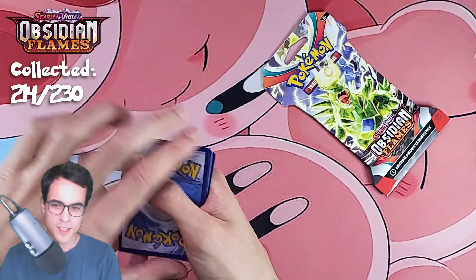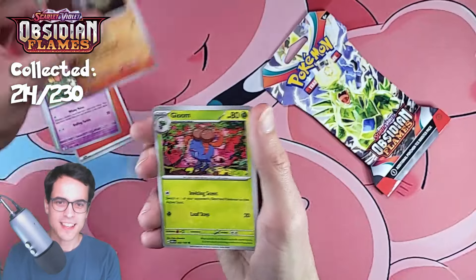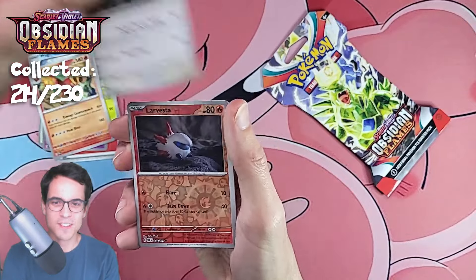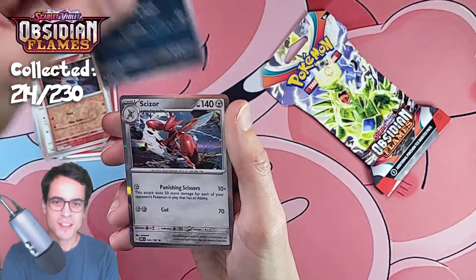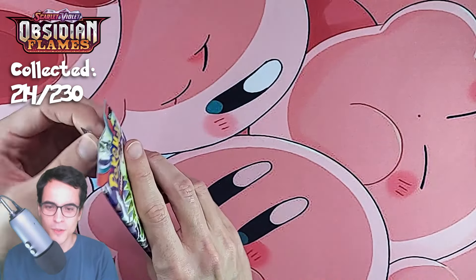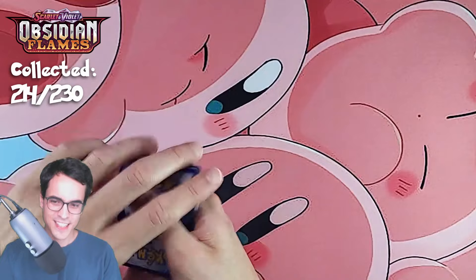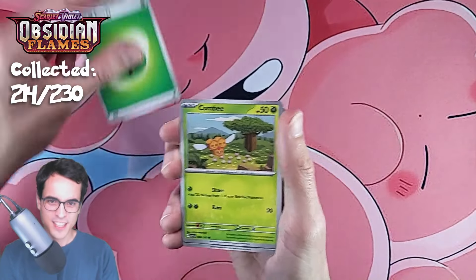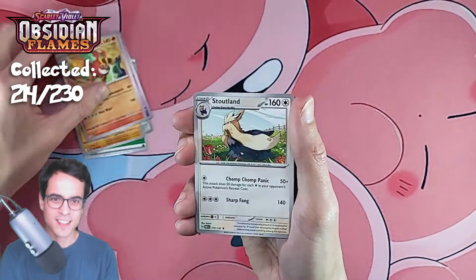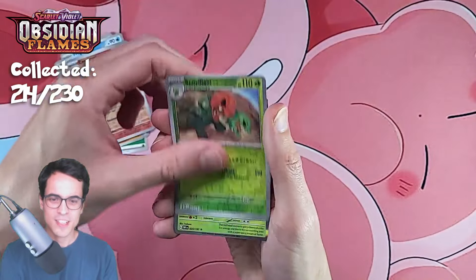These pull rates have been disappointing. Fire energy, lechonk, togepi, lampent, gloom, wartrio, darmanitan, stoutland, larvesta reverse, cloudsire reverse, and a scyther — we can get the scyther illustration, that's a cool one we haven't pulled yet. Combi, varum, larvitar, cleffa, darmanitan, stoutland, froakie, camerupt, scovillain, scovillain, and a scovillain again.